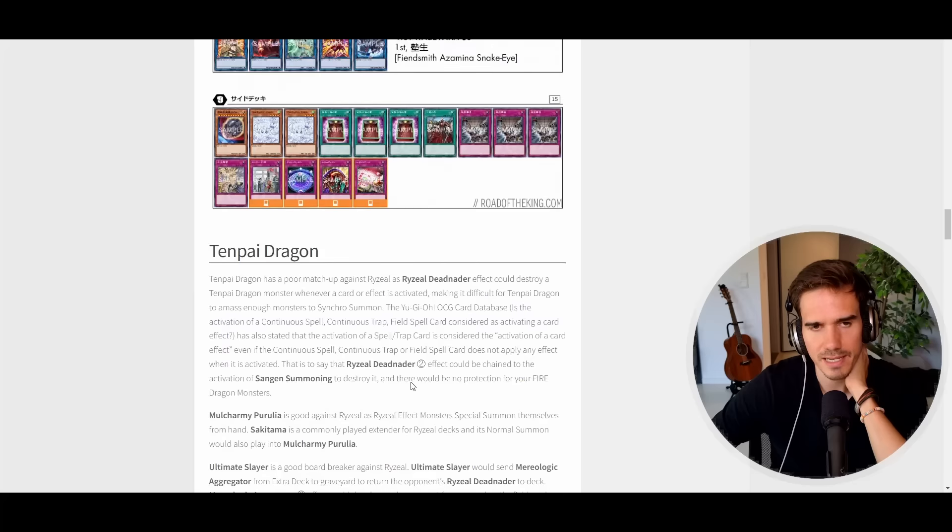As decks like Snake Eyes and Tenpai Dragon receive less support over time and weaken, Raziel will only grow stronger with future waves, potentially becoming the dominant force in the YuGiOh meta going forward. Let me know in the comments what you think of these new archetypes. If you enjoyed the video, please subscribe, hit the thumbs up and notification bell, and we'll see each other in the next one.